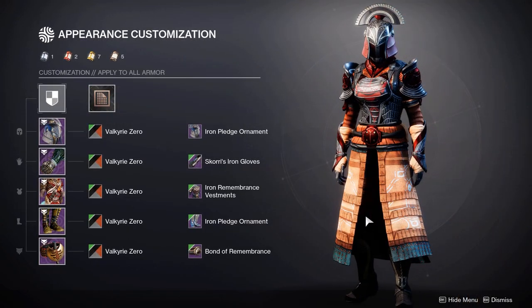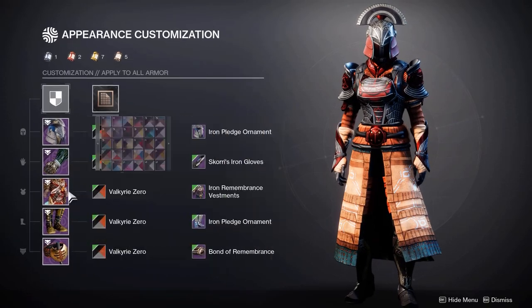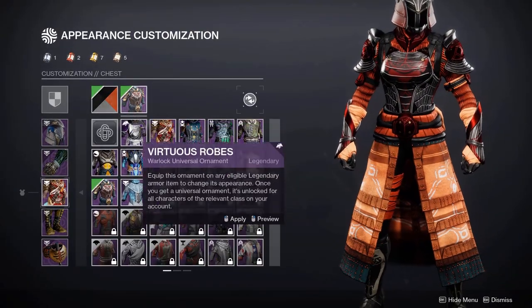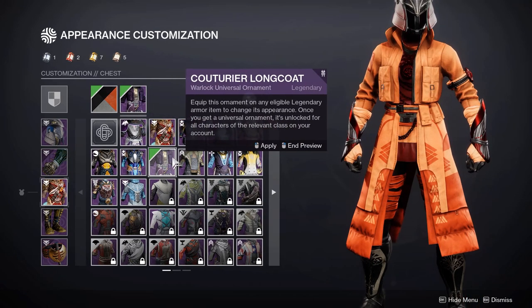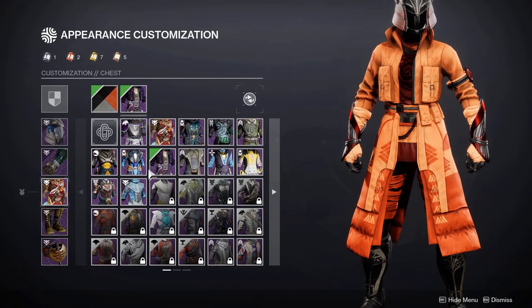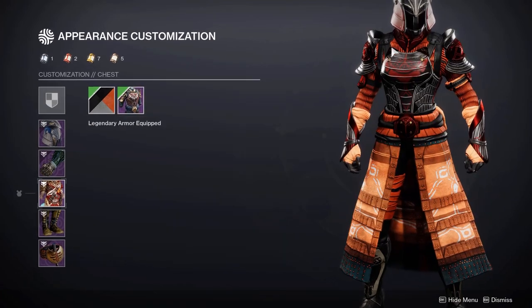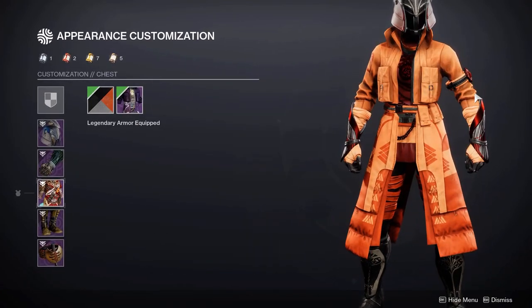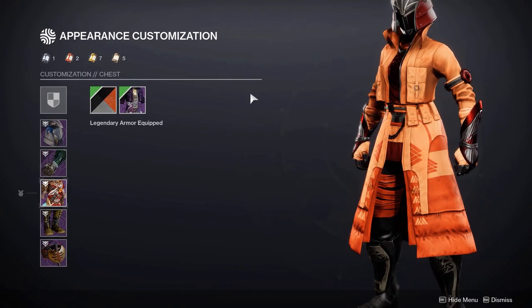This has a bigger impact on Warlocks because Warlocks mainly use cloth, so I'm going to show you Valkyrie Zero again as this is one of the best shaders to demonstrate this with. As we switch through pieces you can see quite drastic changes depending on the texture and how the shader affects the armour. With more plating it goes darker, but as we introduce full cloth it goes a full orange. So that's something I just wanted to quickly show you all.